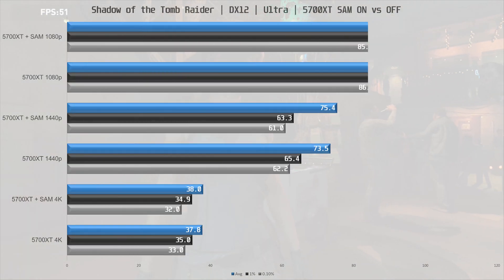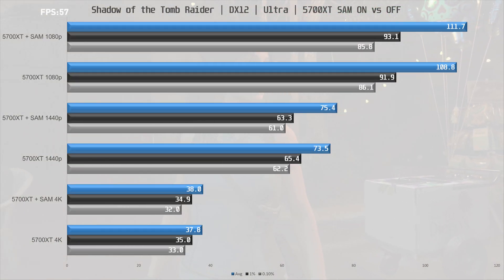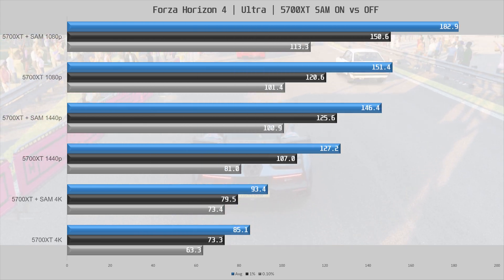Shadow of the Tomb Raider is our second to last game and here we see a minor 3% increase at 1080p and at 1440p, while at 4K any benefit is gone and the performance is pretty much identical.